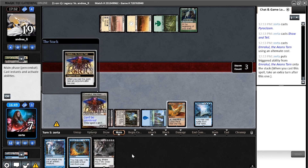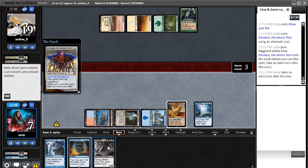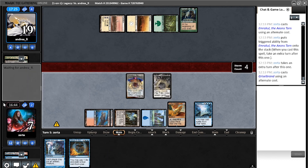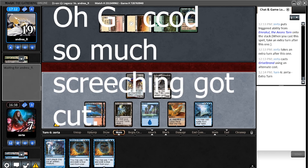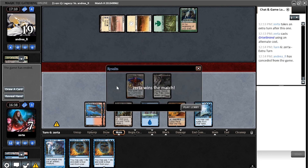There we go — they already know about the Griselbrand, so this should just prompt the concession. Moving into combat on my next turn. Let's see. And there we have it — game. I don't imagine they're going to survive a swing from Griselbrand and Emrakul at a mere 19 life.